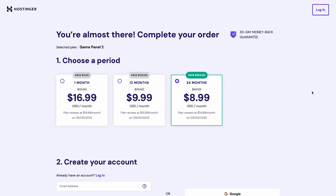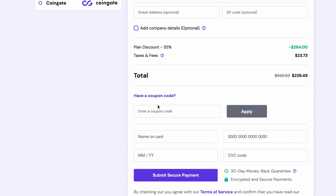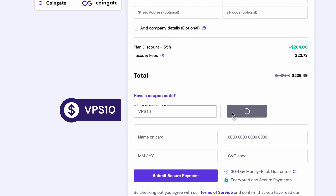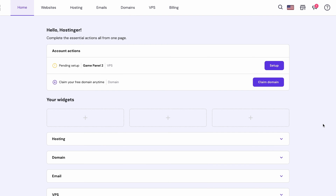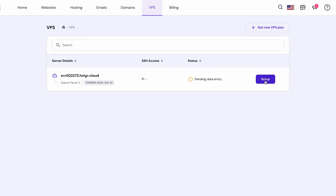Oh, by the way, if you're purchasing a GamePanel 2 or higher plan for two years or longer, type in the discount code VPS10 for 10% off. Once you've secured your plan, head to HPanel and choose the VPS tab.